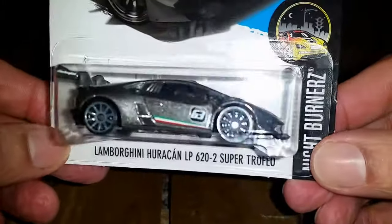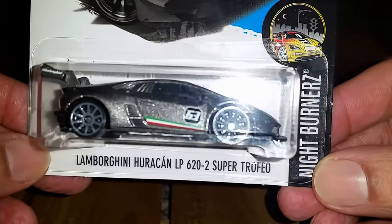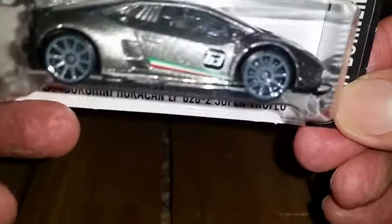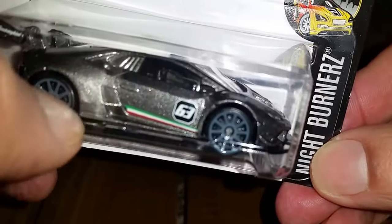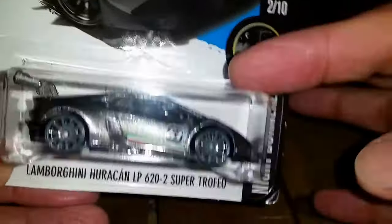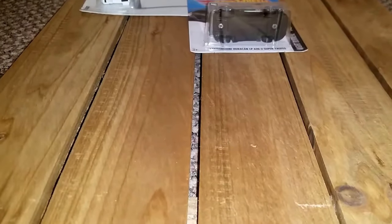We're looking at the Lamborghini Huracán 620 Super Trofeo right here — Italia Zone, the Italian flag right here in the temples. Really nice casting, it's like a gunmetal. I really like this car, good for racing. Right here we also have the bug...